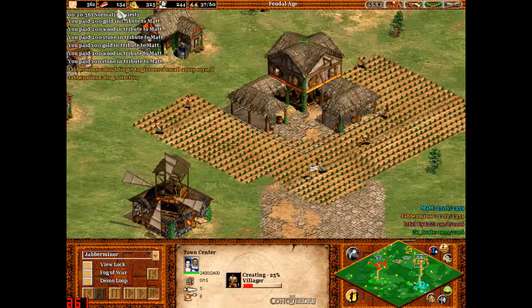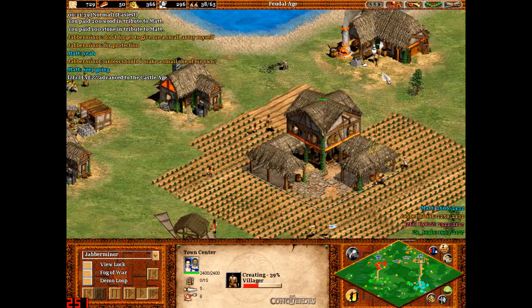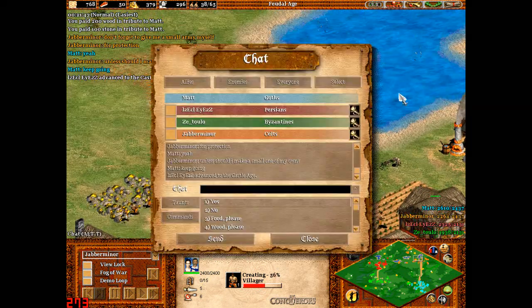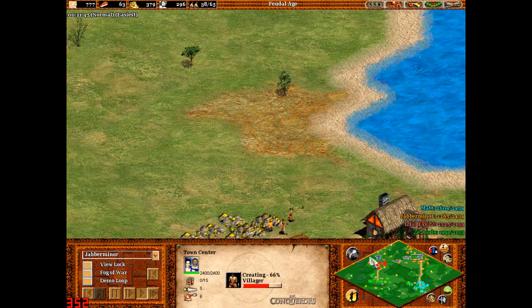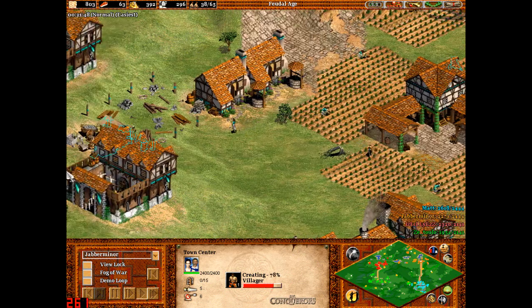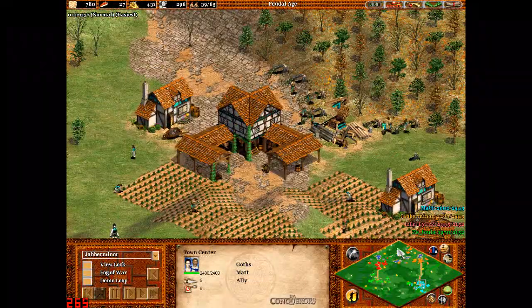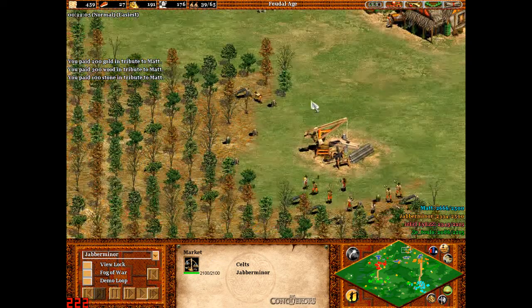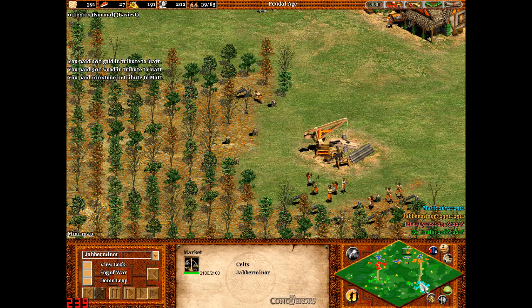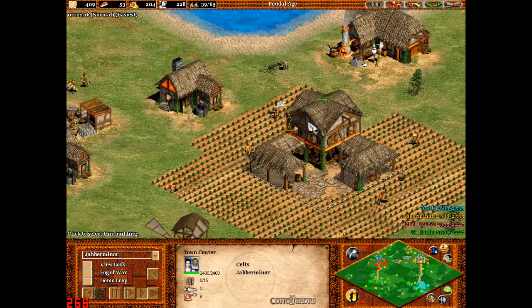I'm just trying to create loads of villagers, and if I slow things down a bit you can see I've paid some wood and stone in tribute to Matt. I've got lots of wood at the moment, and I'm keeping a bit for farms just in case. I've given him some more wood, gold and stone, and I don't have much food just yet — I assume I'm spending it on villagers.